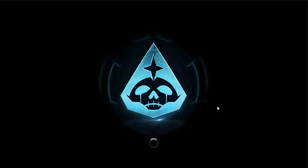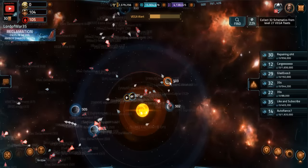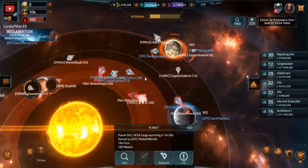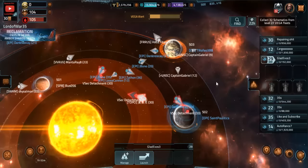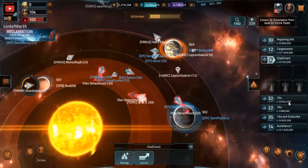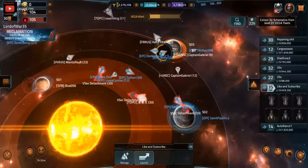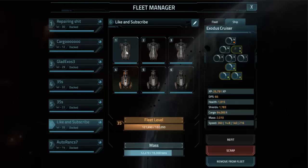I guess I could at least show you how to auto a level 30 or 33 Vega fleet out and maybe even get some blueprints for it. So we're going to head out and I'm going to show you the fleet actually before we go out and attack it.